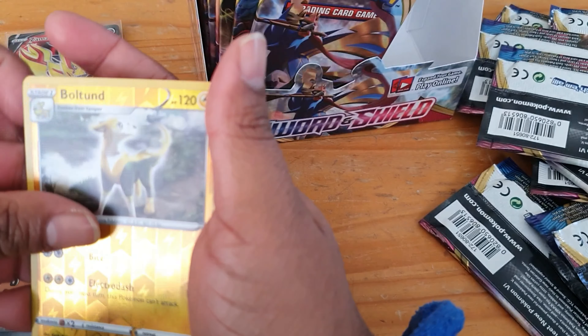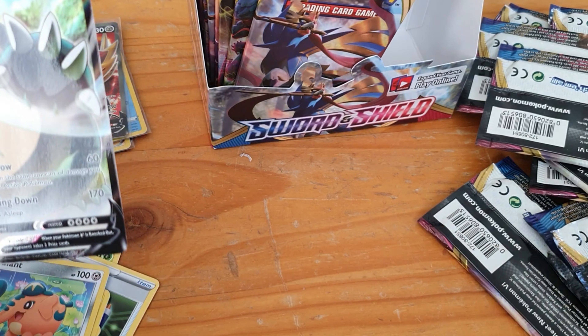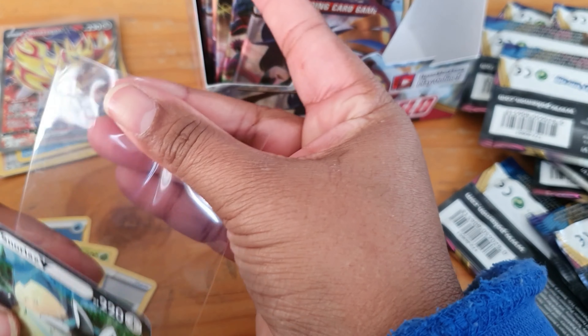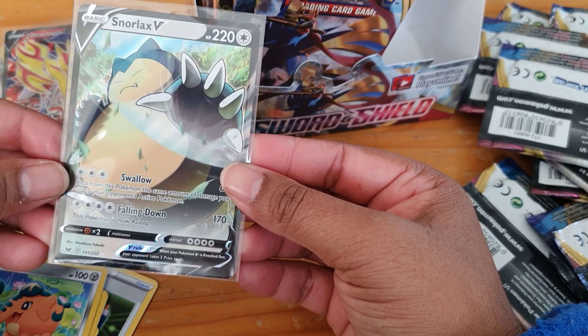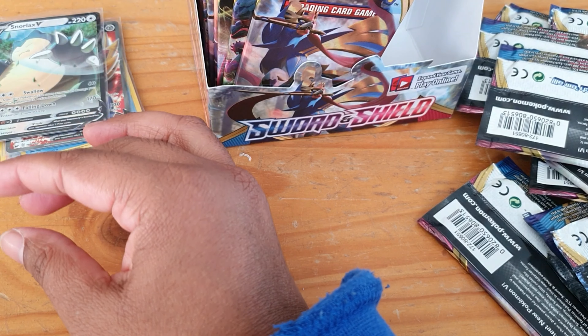What could it be? Oh — Snorlax V! Nice! Awesome, so we'll sleeve that one up. There we go, put him in a snug sleeve — very nice. Stick that one over there. Something good finally!